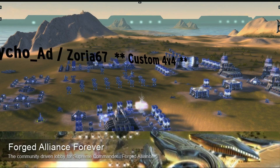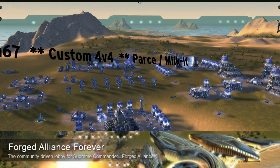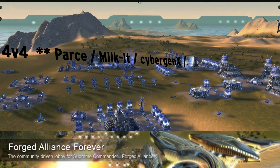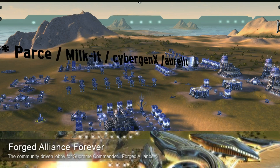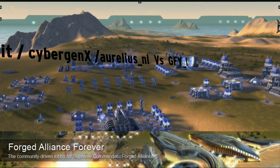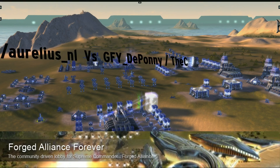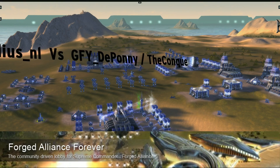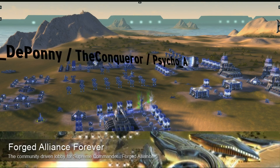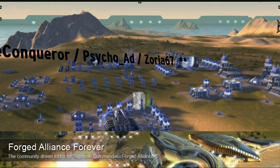Going out to my newest subscribers first of all — hello and welcome, great to have you on board, hope you like the channel. If you're not 100% sure what you're looking at, the game is Supreme Commander: Forged Alliance, available on Steam for £10 or $15 US, or whatever the equivalent is in your local currency. Once you have the game installed — whether digital or retail — all you need to do is download the Forged Alliance Forever multiplayer client, and you can find a link to that in the description below.